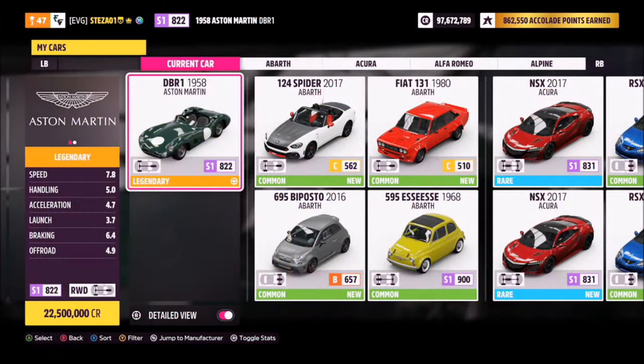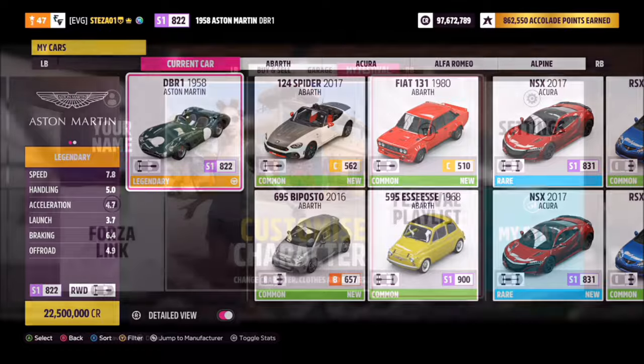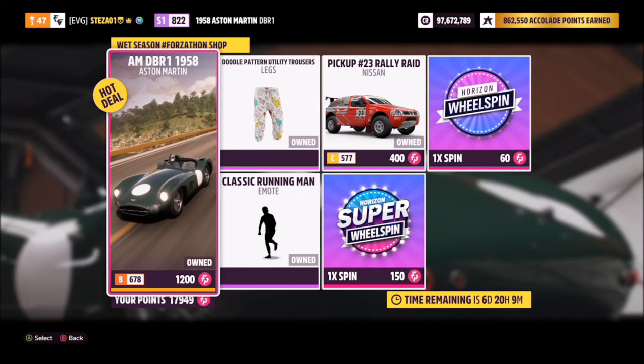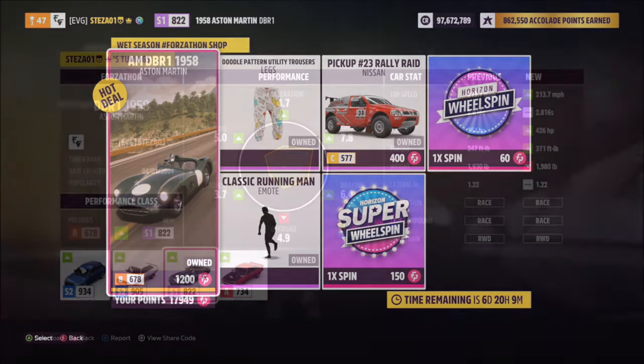This car will normally set you back 22.5 million credits if you don't own it, purchasing it from the auto show — good luck also finding it in the auction house. However, you can find it in this week's Forzathon shop for 1200 Forzathon points, so if you've got enough saved up it's cheap enough to buy it from there.